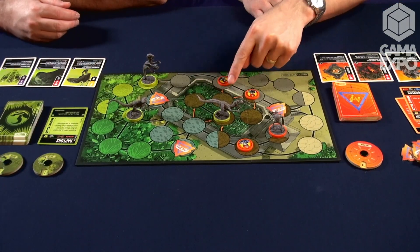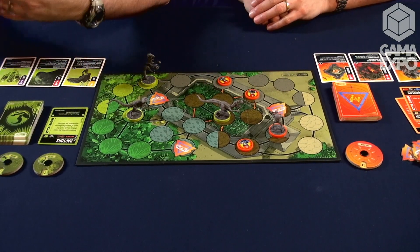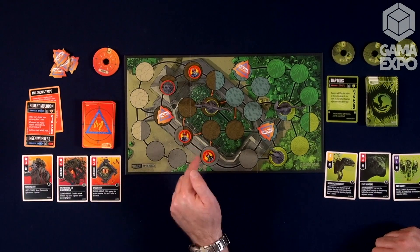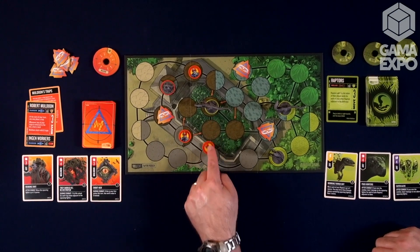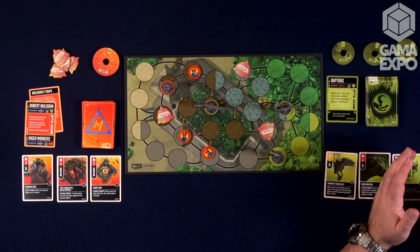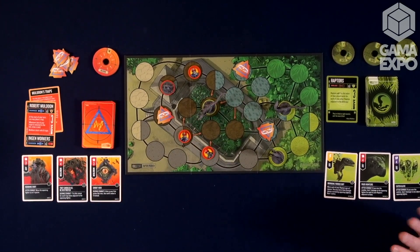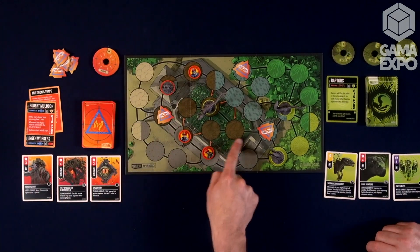I'm also seeing arrows on the map that I don't remember in other maps. That's one of the things we're excited about — as we move further into this series, we can explore new twists as people become more familiar with the game. This board has one-way arrows. Normally you can move freely between connected spaces, but with these arrows you can only move in the direction of the arrow — you can't move back. You're getting trapped in the raptor paddock. They're still adjacent for melee, so the raptor can chomp on a worker if you get too close. Once you're in there, there's only one way to get out.